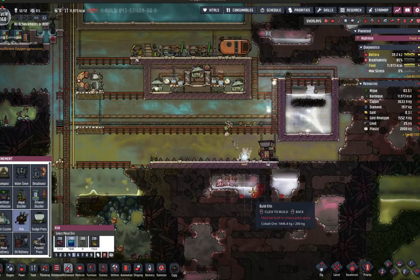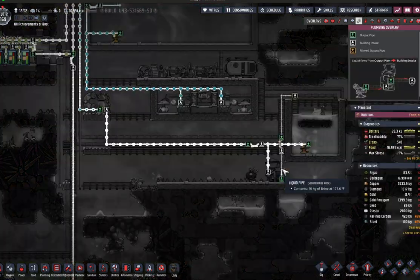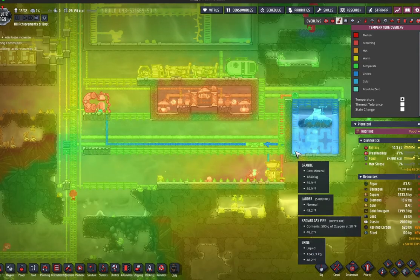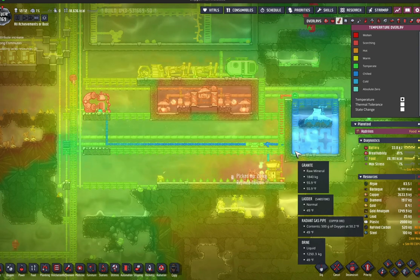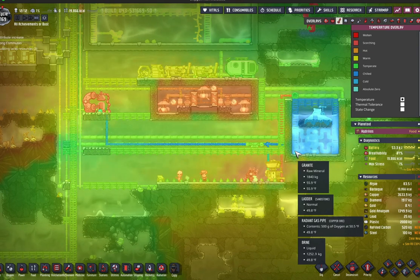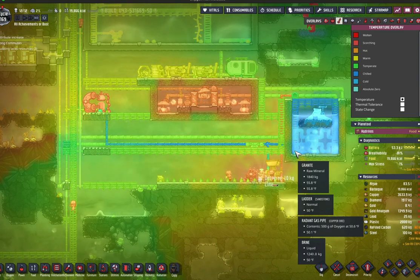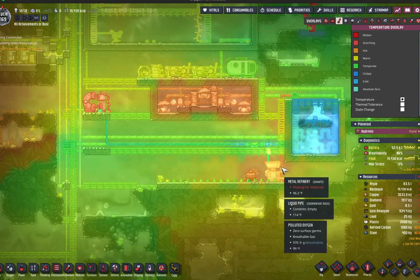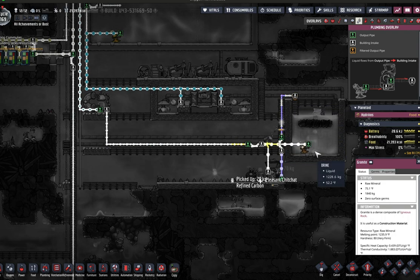Because the metal refinery requires 1200 watts to run, I expanded my power network to ensure I wouldn't get overloaded wires. Here you can see the various states of temperature coming from the cold water pool, and the heat that results from the kiln — which produces carbon from coal — and the metal refinery itself. I also decided to remake the recycling pipe into insulated pipe to prevent the heat from getting too far into the atmosphere outside of the cold water pool area.